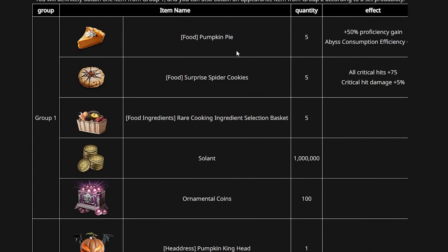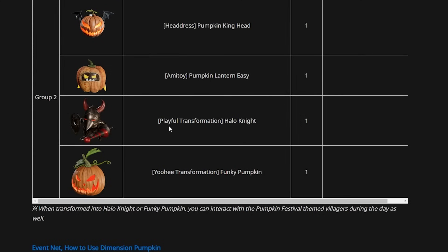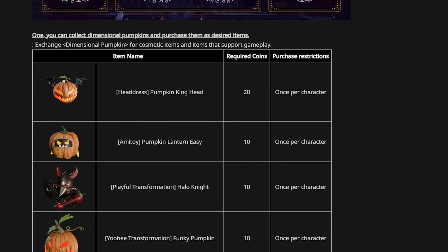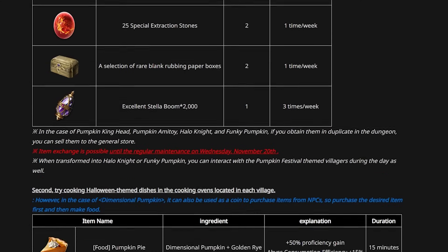From the Pumpkin Box you get Dimensional Pumpkins, a Bundle of Abundance containing growth-related items, and probability rewards like pumpkin pies, the Pumpkin King headdress skin, ornate coins, the Playful Transformation Halo Knight, and the Yohi Transformation — the funky pumpkin. The main goal of this event is to get Dimensional Pumpkins and purchase items with them. You can also get extraction stones and special stones, which are super handy, plus pumpkin head Armatoy pets — there's so much stuff, it's really cool.